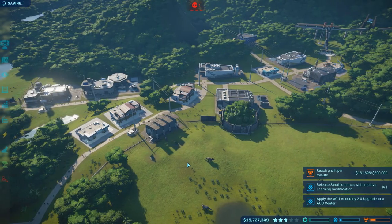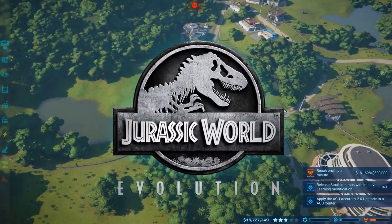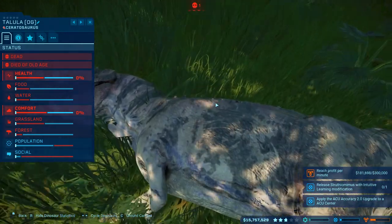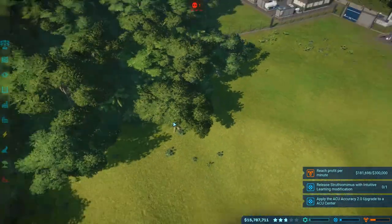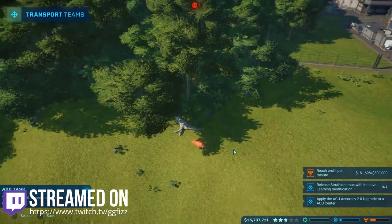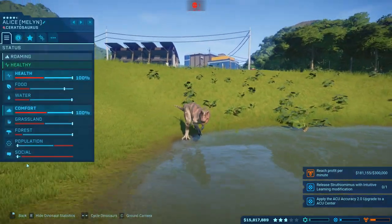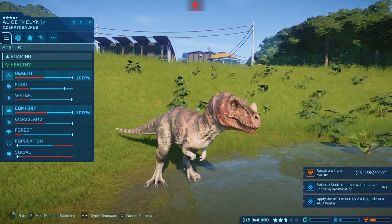Ladies and gentlemen, boys and girls, welcome back to Jurassic World Evolution hosted by Fizz. How's everyone doing today? We are back on another playthrough and sadly we have another lost dino — Tulula died of old age. We're going to address that today on this episode, so let's get them out of here. Asset to be collected, bye bye. We now have one carnivore left in the park.